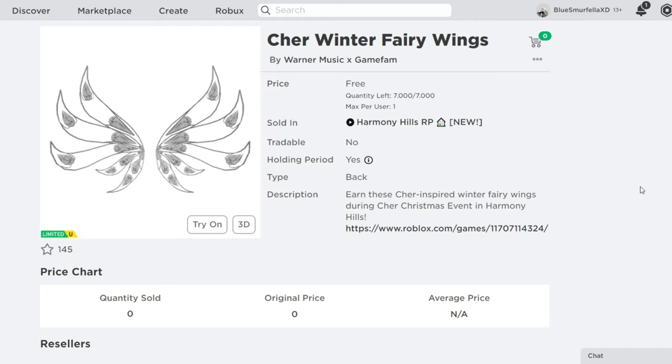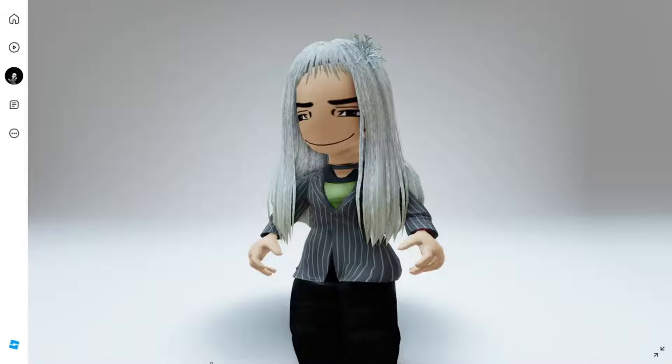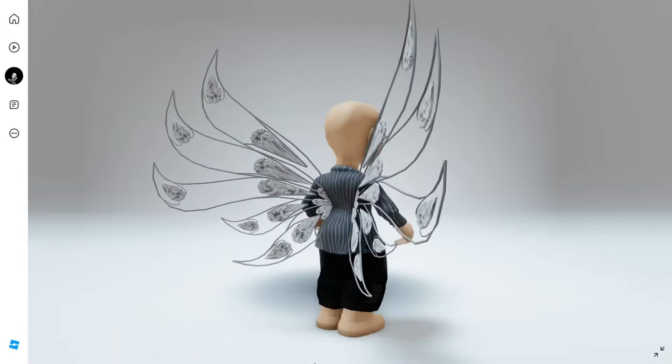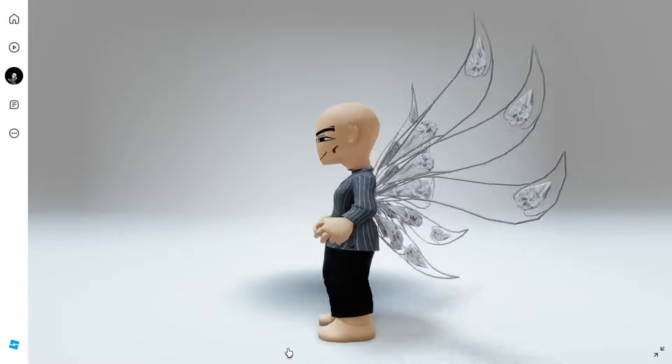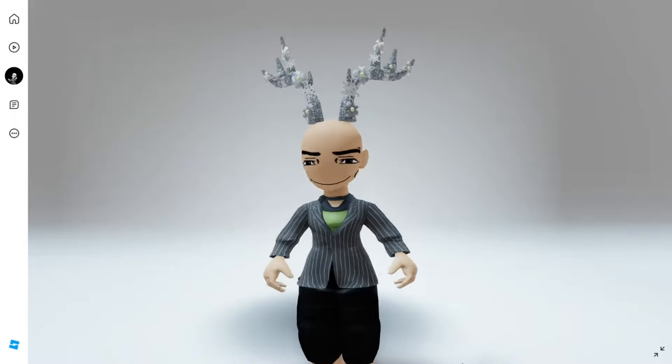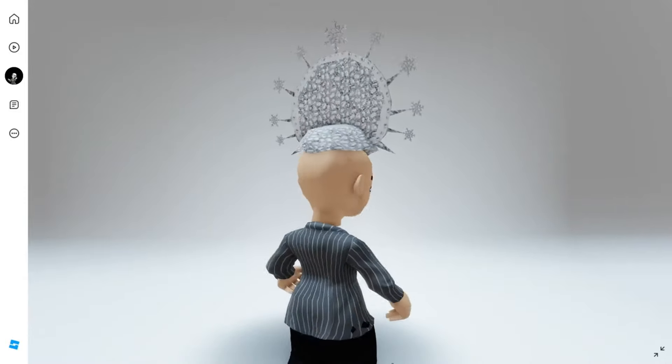Then of course we have the Tinsel Hair with a Snowflake Bow — this is probably my favorite item. And here is almost everything together with the Tinsel Hair, the crown, and also the wings. The game will be linked in the video description. I'll let you guys know exactly how to get these items and when they release.